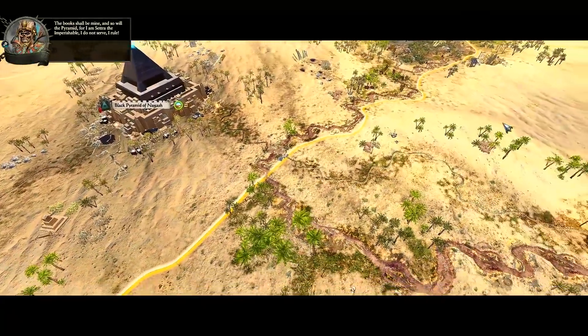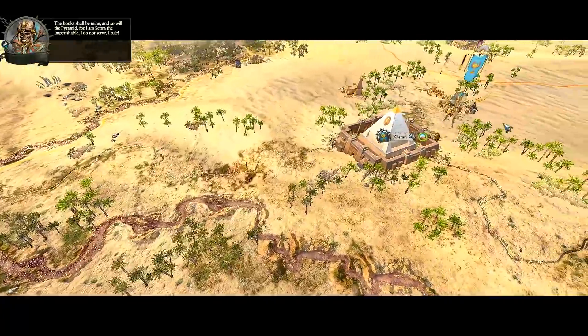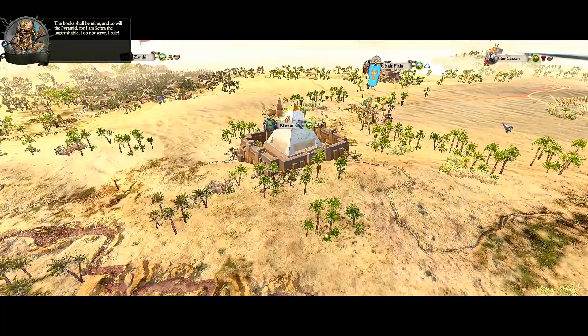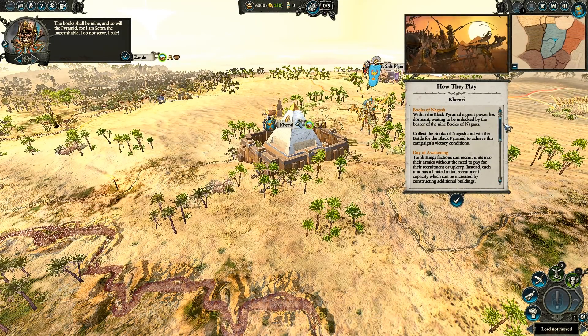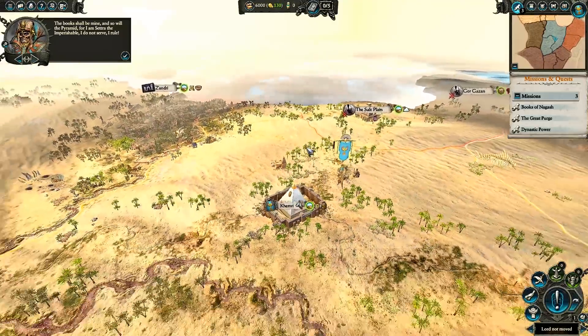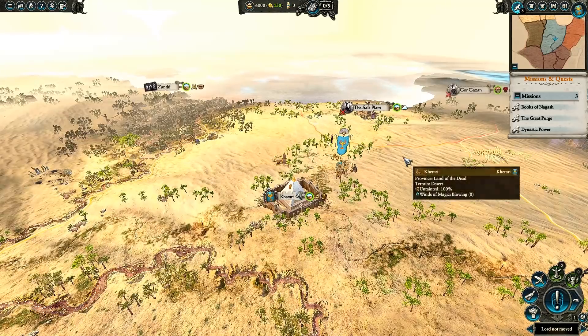The books shall be mine and so will the pyramid, for I am Cetra the Imperishable. I do not serve - I rule. I love Cetra, he's such a beast. We'll go ahead and jump into it and I'll try and run through all the important mechanics and the key information you need to know about the Tomb Kings. I only played this for two hours, so there might be some stuff I missed - make sure to check out all the other YouTubers' opinions on the Tomb Kings as well.